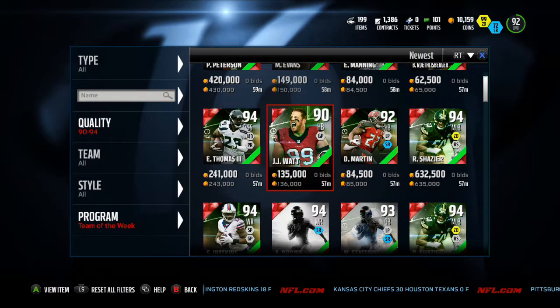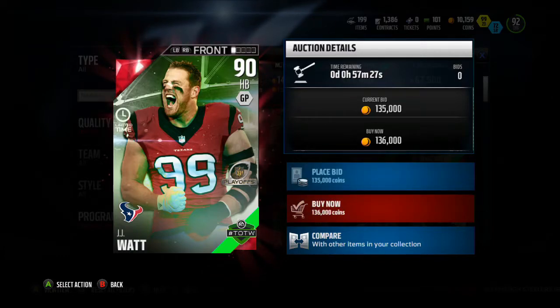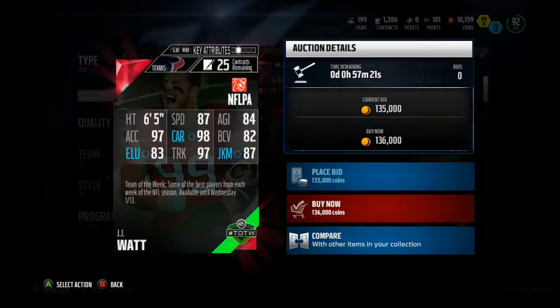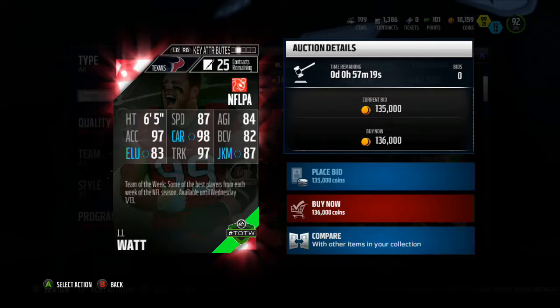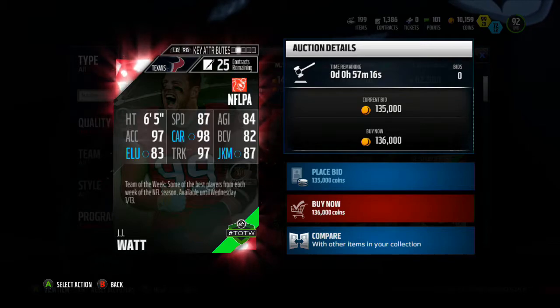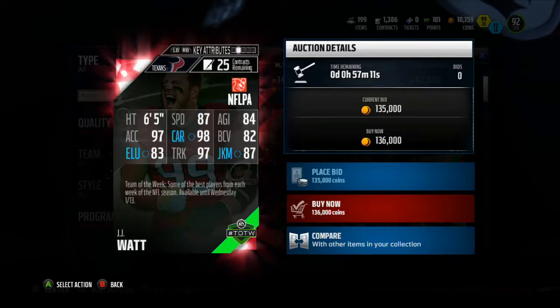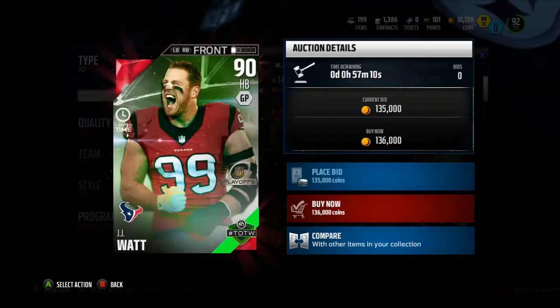Alright, so right here we got JJ Watt, 90 overall running back. He's already 136,000 coins. He's clearly not good. If we look at his stats: 87 speed, 97 trucking, 98 carrying, so he's not fumbling. And he is definitely powerful. 97 acceleration, 83 elusiveness, 87 juke move.